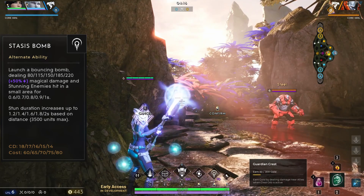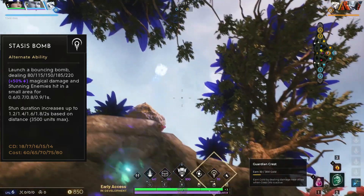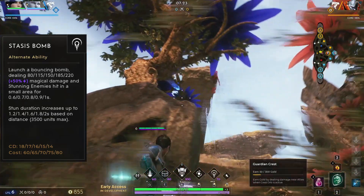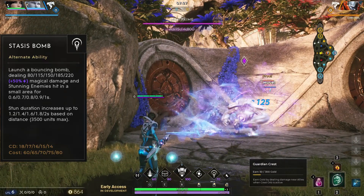Stasis Bomb will bounce once before exploding on the second impact with the ground. Stasis Bomb also has a very predictable arc, so you can feel free to try and use it over walls — just be sure to get used to the angle that you need to use.